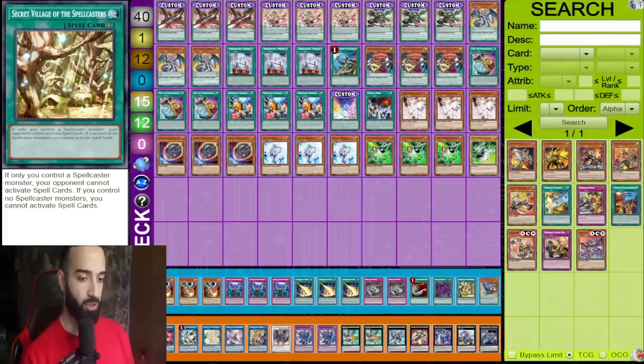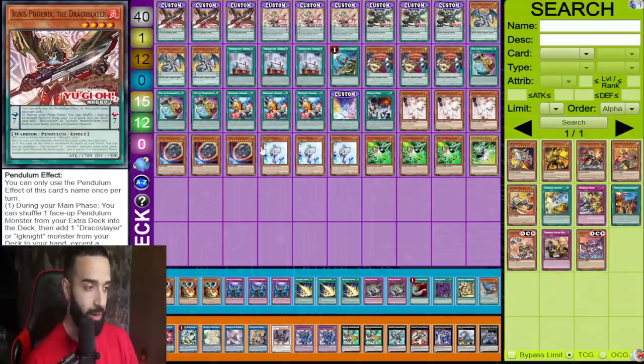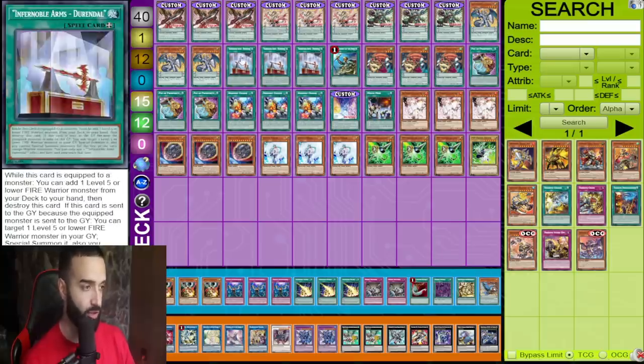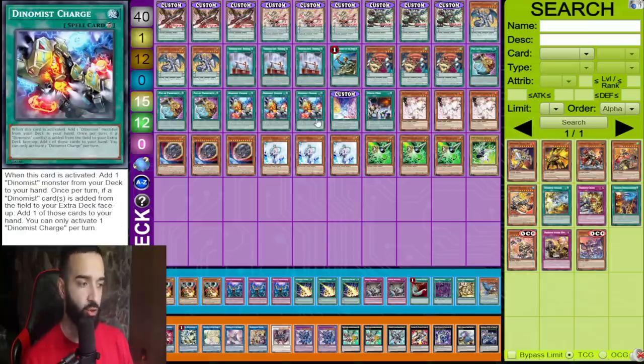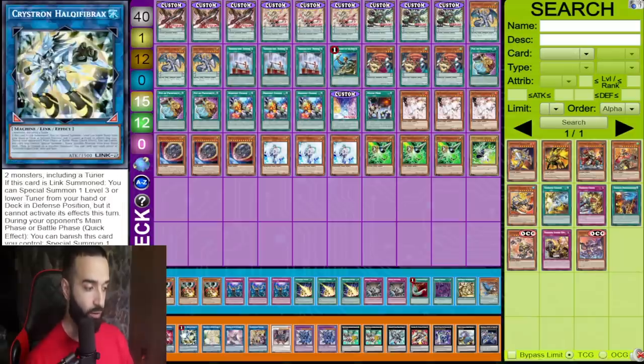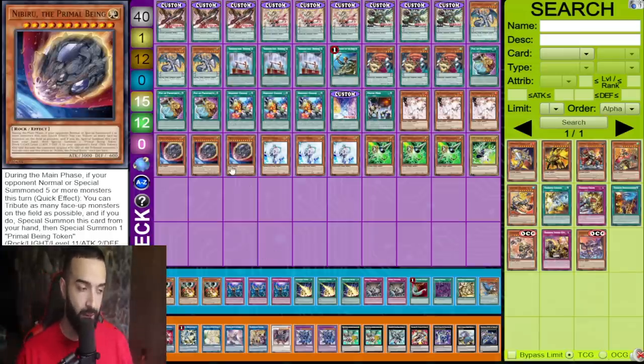That's the deck profile and base combo. If you want to see more combos, subscribe to the channel and check out the Patreon. The first 24 cards are all starters — you're playing 24 starters in a two-card combo deck, and any two of them synergize amazingly. When Gamma puts itself on the field to negate your opponent's cards, it's a free card for Beyond the Pendulum. Same with Nibiru — you always have a card, you always have Beyond the Pendulum.